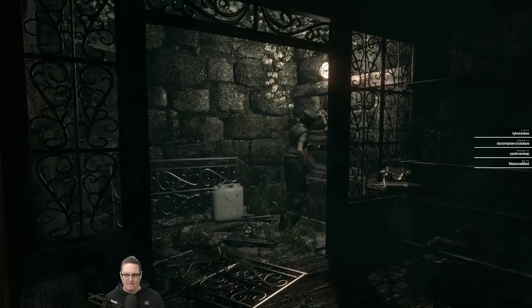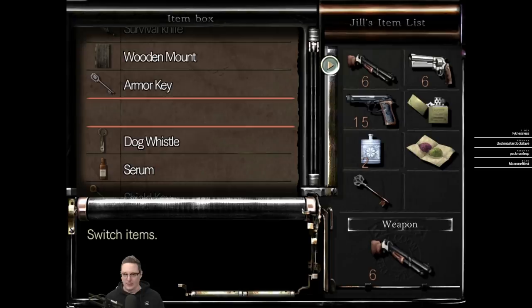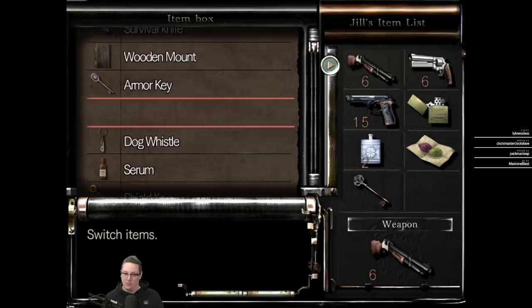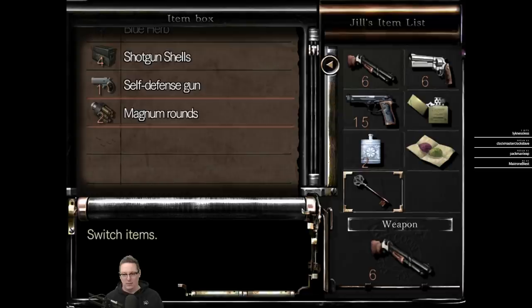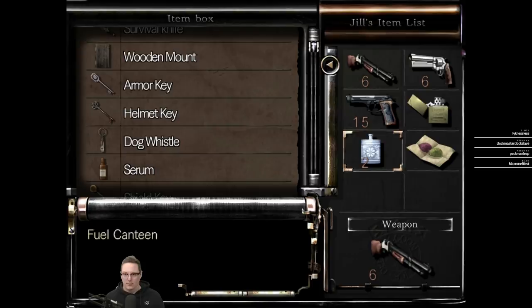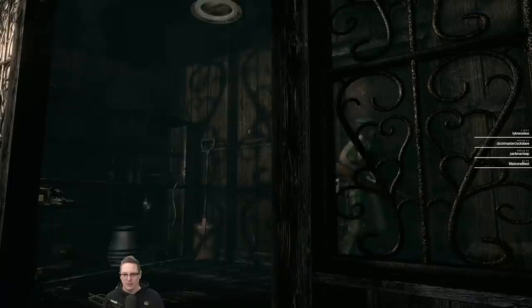Alright, we've got healing, the key, grenade launcher, shotgun, some extra ammo, serum, and extra bullets. I think we're good — we just have to fight our way back. I'm not going to carry this key right now; we'll store it and pick it up in the mansion. I'm also going to store a couple of things because when we run back through here, we're going to fight a few things.